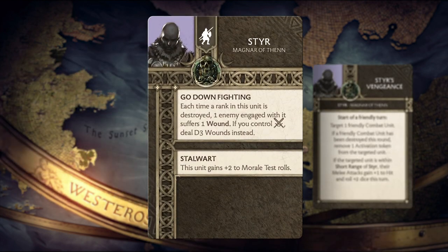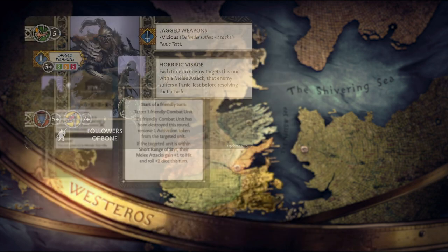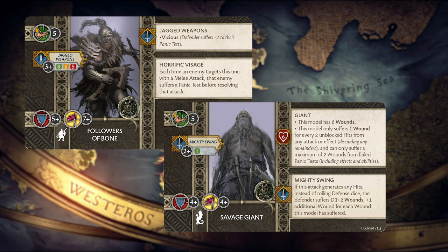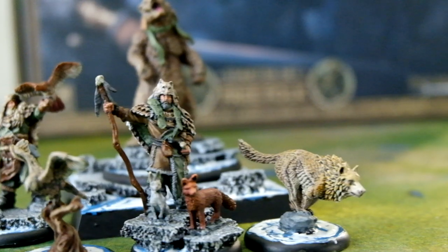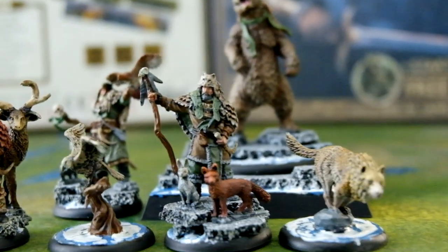Consider your defensive options when fielding Styr, Magnar of Thenn as your commander. Being able to use the bears offensively with their standard attack profile, but also defensively to screen and trigger Styr's vengeance, allows you to set up some powerful combos where units like the Followers of Bones or even a Savage Giant can get another activation off. I'm really looking forward to fielding the skin changers, and this is a unit that I think will become a staple of most Free Folk lists. We're already seeing them start to dominate the competitive meta.